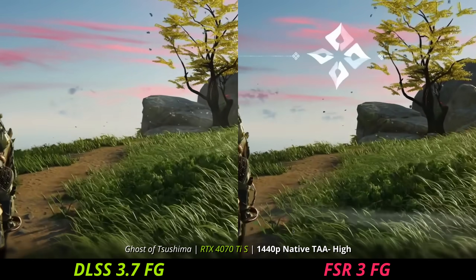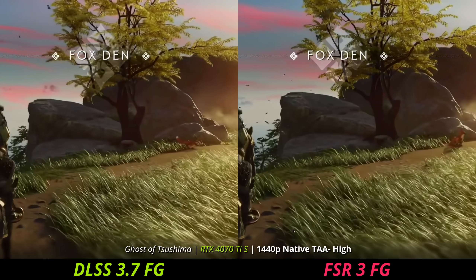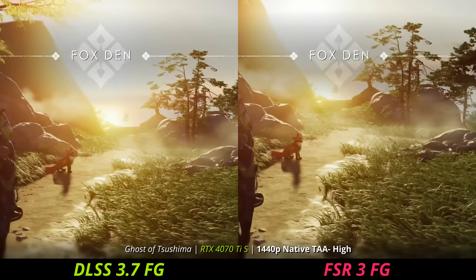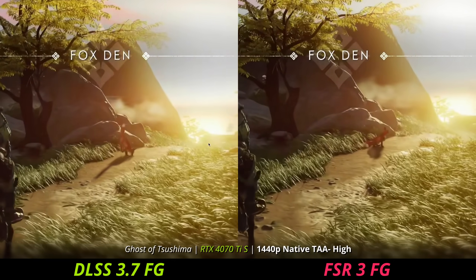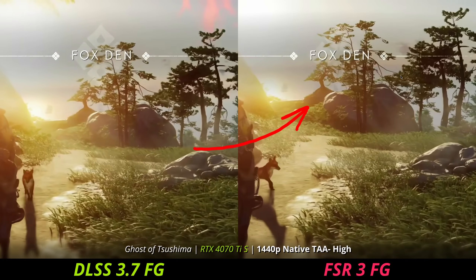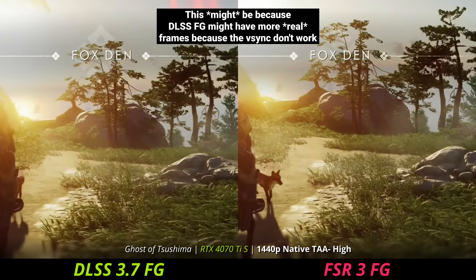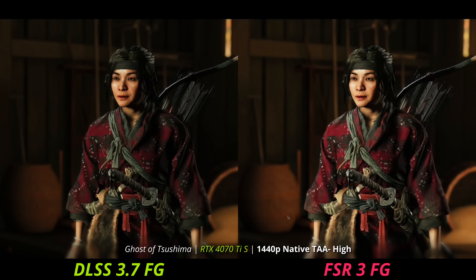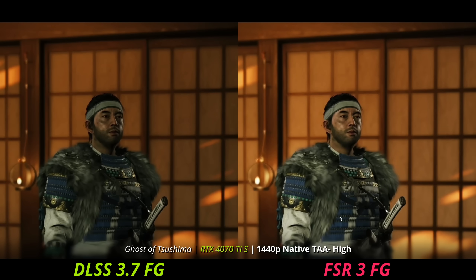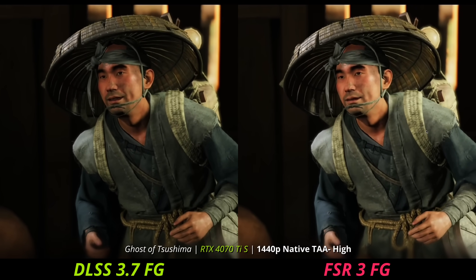It is maybe possible that if we weren't at 60 FPS to start — say if we're frame generating from a lower frame rate where there's more distance between frames and it has to make up more — we would have more issues with FSR frame generation. The only other thing I'm seeing: do you see here as I'm turning the corner, how the DLSS frame generation looks smoother whereas the FSR one looks choppy? It's kind of like it's delaying the top half of the screen. But I don't see this personally when I'm playing the game.